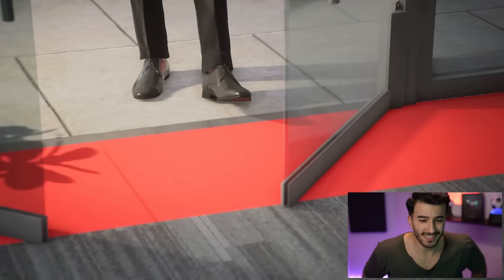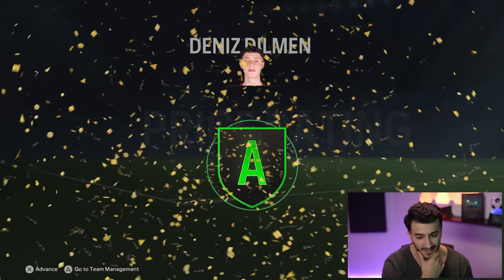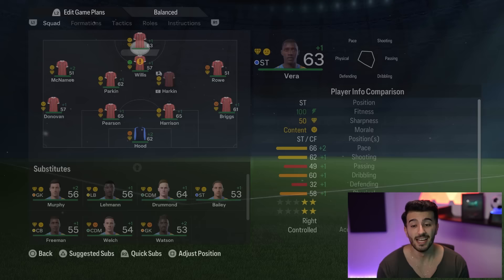I actually found an even better goalkeeper - 67-rated, Turkish, 19-year-old. It is Dealman walking through the door. As Denis Dealman is joining us, Manchester United have just lost four-nil at home. Surely that has to be the end of Ten Hag. He has been selected manager of the month, but for winning against Luton Town and Everton while losing against Newcastle - I don't get it. Anyway, this is a plus-five upgrade.